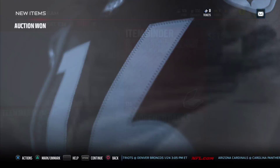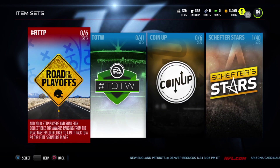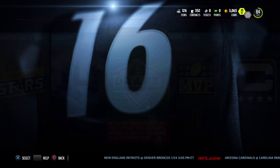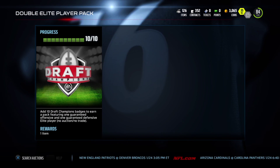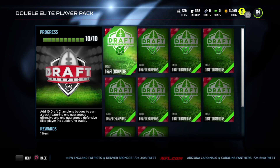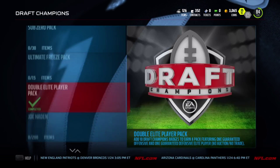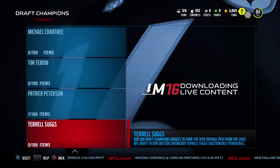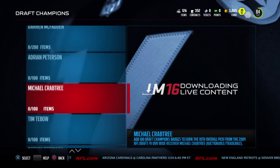We're now building the squad, getting our pieces here and there, sniping people on the auction block just to get that squad ready for the higher rounds. Let's take a look at our sets — I finished the Double Elite Player Pack from the Draft Champions set and got Earl Thomas and Jamal Charles. Those are my two first-ever elite cards from that set.